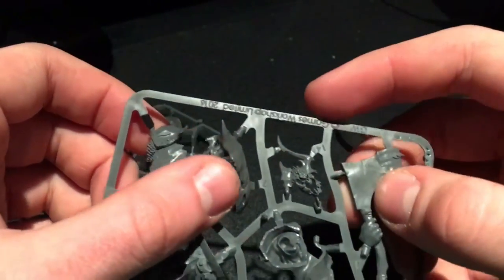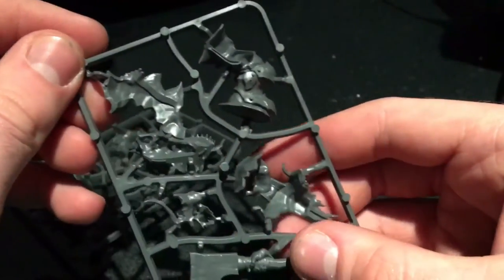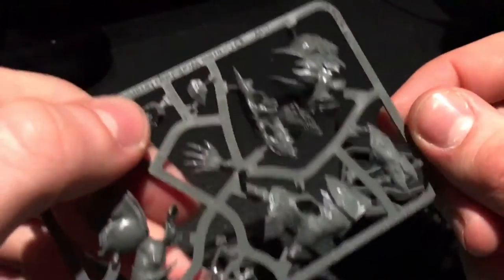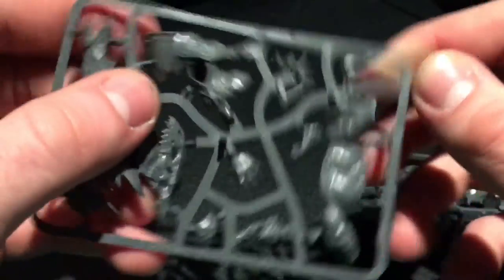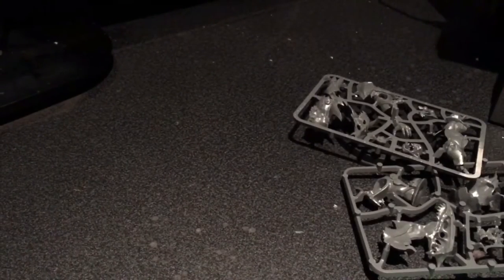There's the big skull piece, one of his legs, his torso, his small armor piece, his other leg, his back. So that's the sprues. I think the instructions you have to take them out fully because there's more to it.